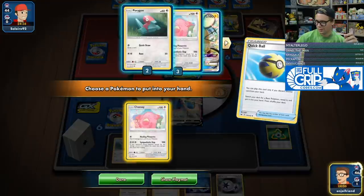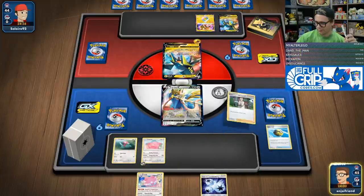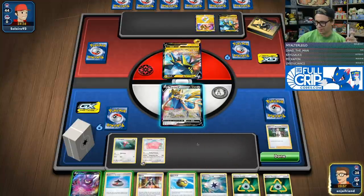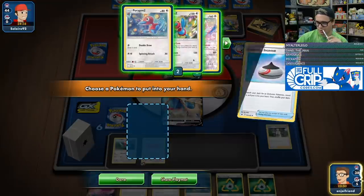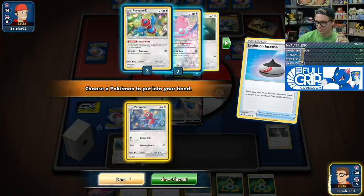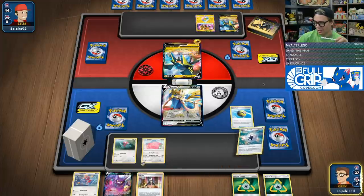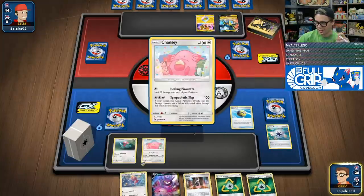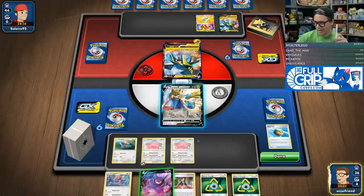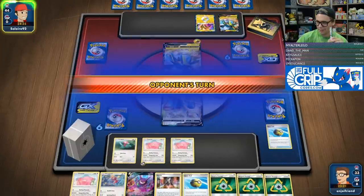I'm just going to go here, get the Chansey — that's fine. Twin Energy. Research. We've got Quick Ball and Evolution Incense. Evolution Incense for Porygon 2, just to have it for next turn. Quick Ball — get rid of a Capture Energy. Probably just get ourselves another Chansey. I don't necessarily want to give my opponent another two-prize target on my field, so I'm not going to do that.